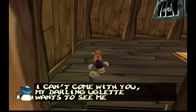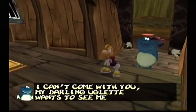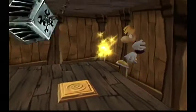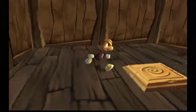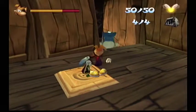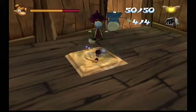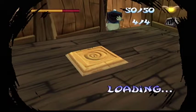Anyways, I can't come with you — my darling Aglet wants to see me. That's Globox's wife, Aglet. Okay, good, there were lums in there. So yeah, I guess we'll see Globox and Aglet later. For now, we are done with the canopy and we have more bonus round.